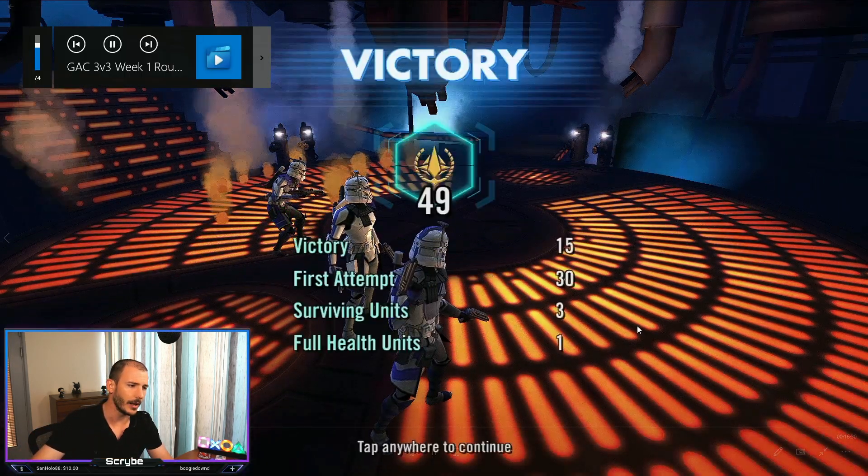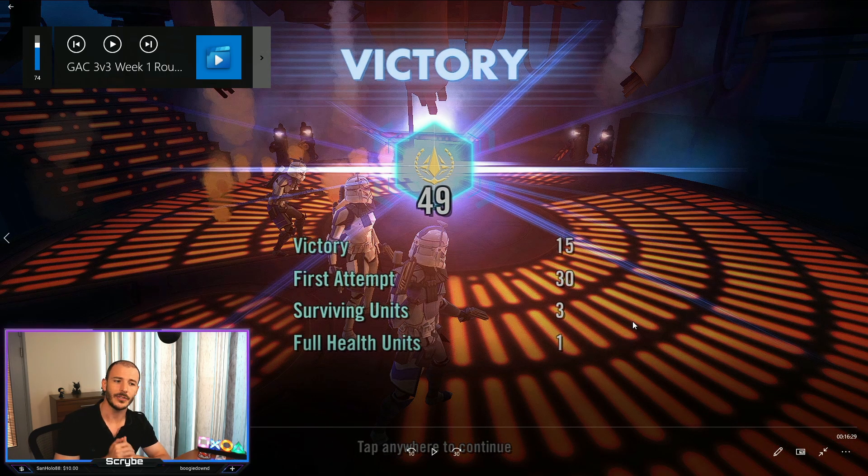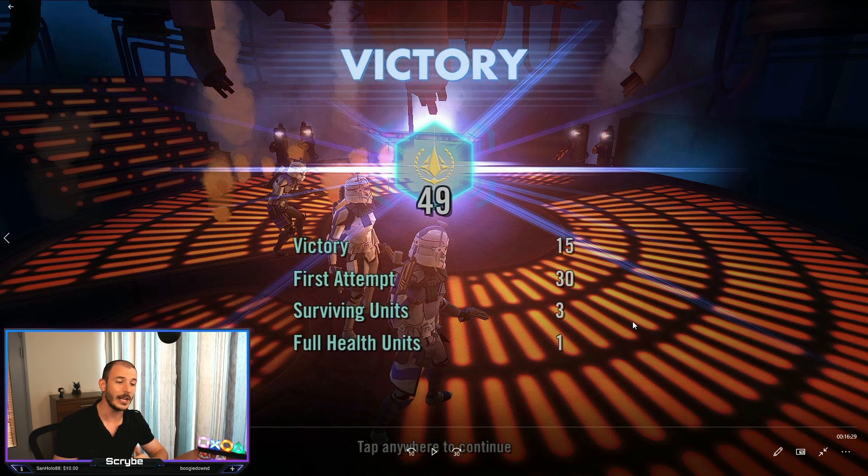Here we go - 49 banners in that particular match. These lines each dictate how many banners you get. Because we won the fight, we got 15 banners - that's the base. The lowest points you can get is 16. So 15 banners for a victory, and because we did it on our first attempt we gained 30 additional banners. One-shotting an opponent's defense - meaning you don't have to take a second team in to kill it - will give you 30 bonus banners. This is very critical if you want to get to the higher leagues. Try to make sure you use only one team to take out any given team.